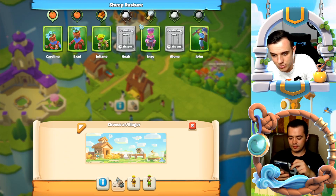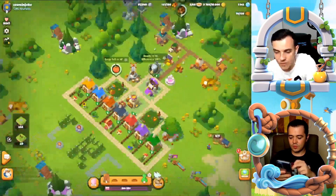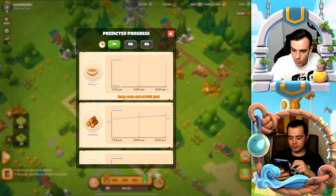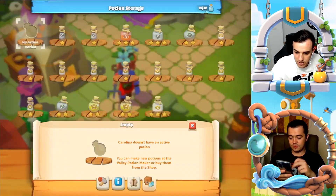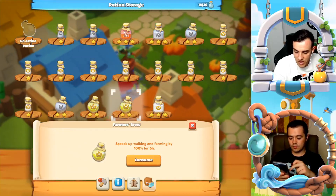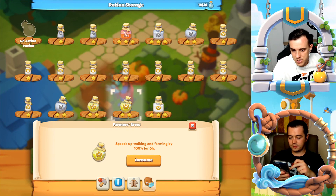I'll probably have Brad go get wool too. Let's see if with this new assignment I'll lose my soup — I will lose my soup. So I need to go to my soup maker and give her a potion to produce soup faster. I want to increase farming by 100% for six hours.